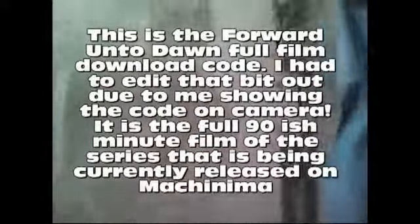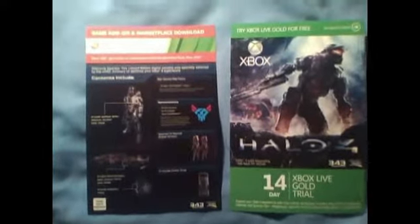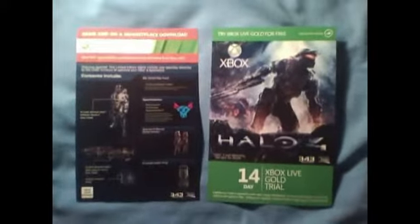Moving on to what I'm going to call the red ration bag — it's one of those little clippy-open bags. The other items in this red ration bag are all the pre-order bonuses. Special armor, assault rifle, emblem, some avatar stuff, specializations, and the free map packs. And there's a 14 day gold trial. That's some pretty cool stuff. I'll be redeeming those straight away — well, maybe not the trial because I've already got gold.